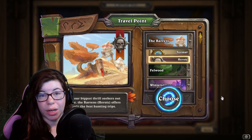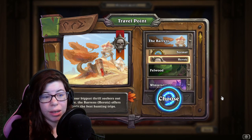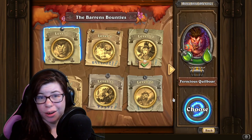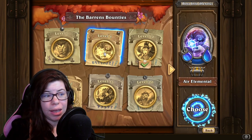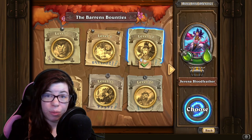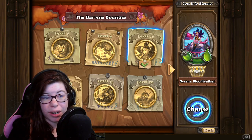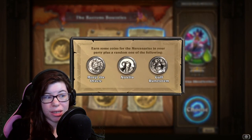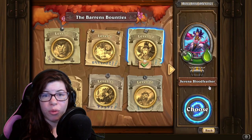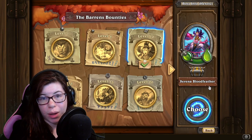Once you've created your party, head into the Barons on heroic. There are 2 specific bounties that are the best: the air elemental and Serena Bloodfeather. I've personally been doing Serena Bloodfeather, as you can see the check mark here. You can hover over the chest to see what coins to expect, but a lot of the time for this specific grinding, I'm not actually completing the bounty fully — sometimes I am, but not always.